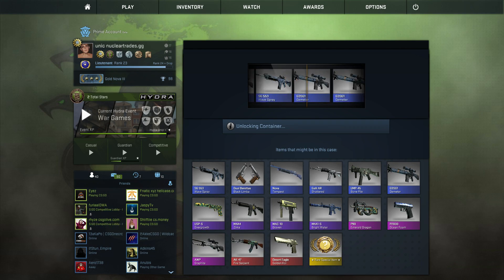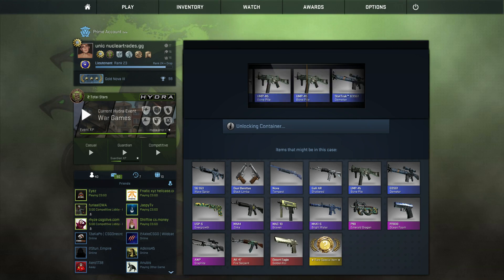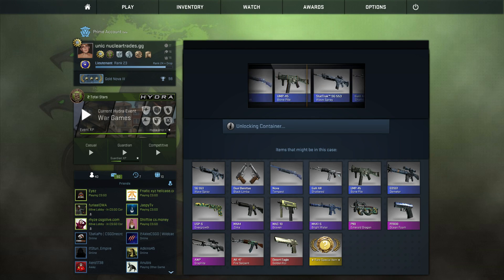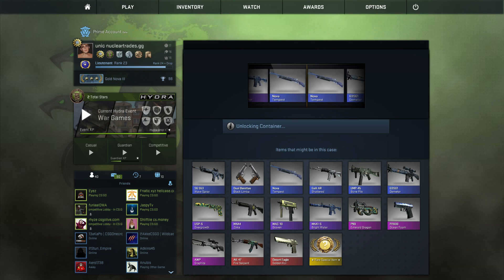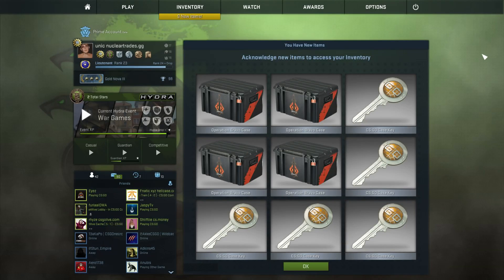These cases are really addictive, like you want to open tons of them. Last case - I said a knife on the last case so this is a knife. Nova Tempest! That works, yes! I'm gonna go get a few more because I'm totally addicted.